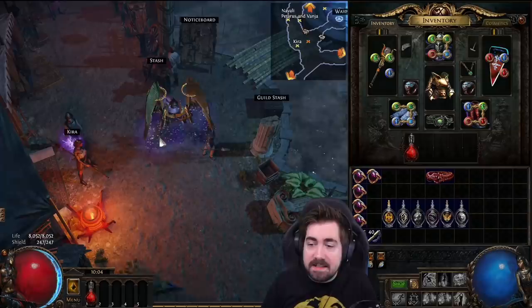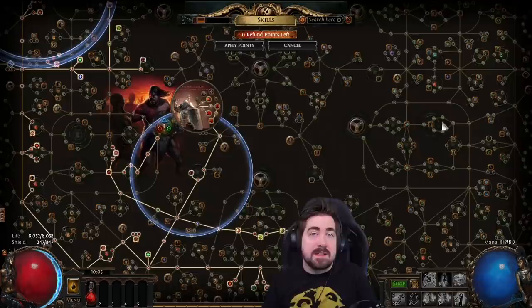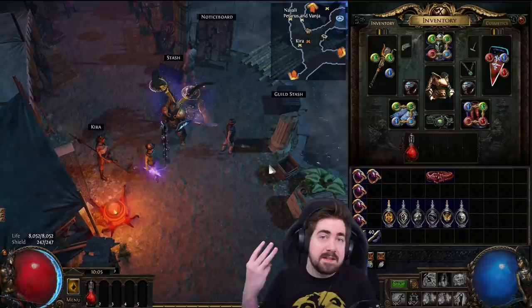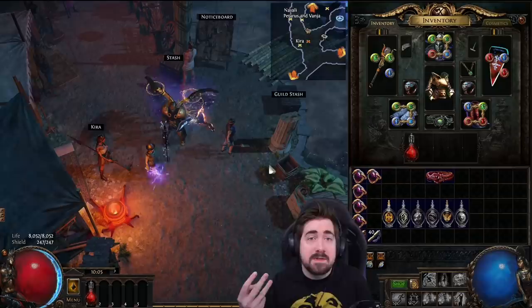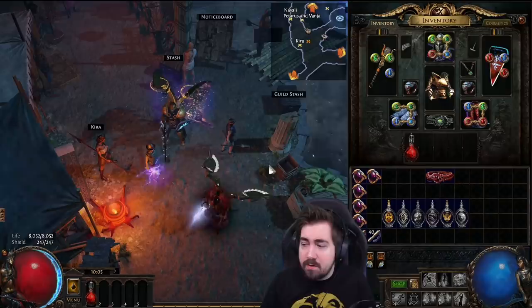Utility flasks are actually incredibly strong. I always say that the number one thing a new Path of Exile player messes up is jewels and flasks. Whenever I'm doing my Sunday Roast build review, a large amount of players are messing up their flasks — I'll see things like three life flasks, two mana flasks, or two life flasks, two mana flasks and a quicksilver, and I really wanted to put a stop to that. It's not okay.